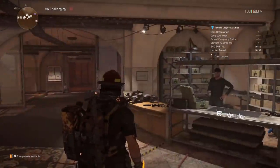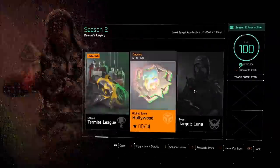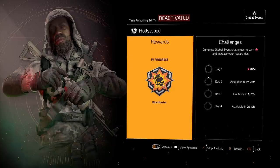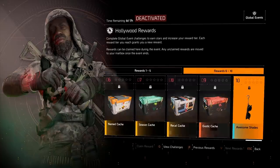Let's have a look. There is currently a global event that has been added to this week's weekly reset. We have got Hollywood, which is a global event that has just started. You get the Blockbuster arm patch. Hostile factions have deployed firearm-resistant fields — break them with explosive, EMP, or special weapon damage. If you go into it, you can see we've got some reward tracks.